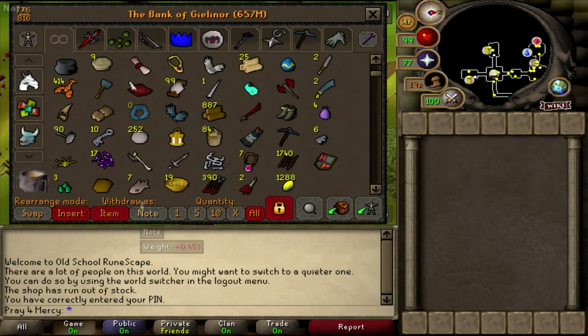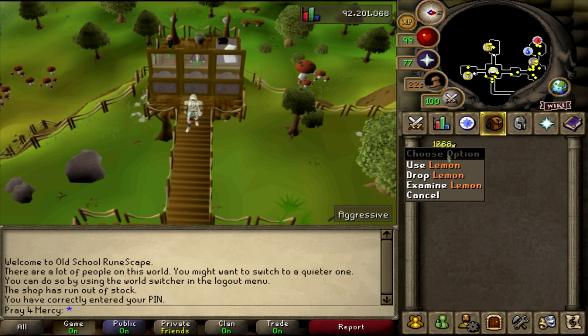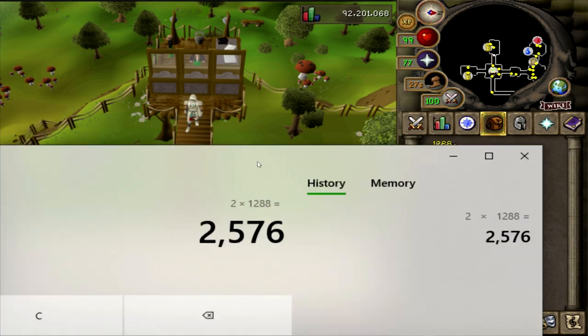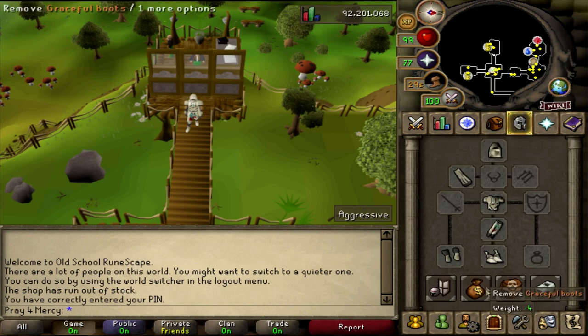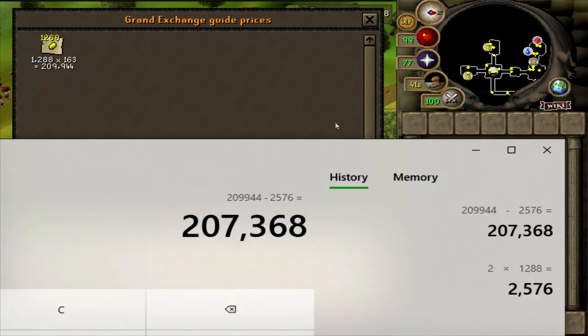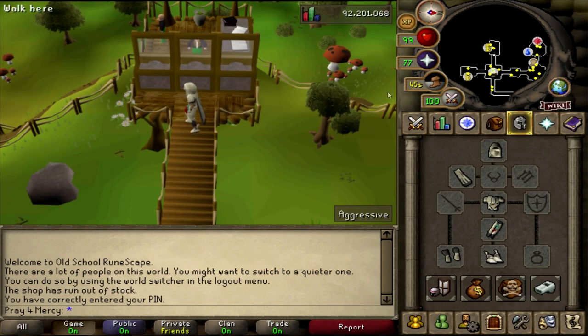The one hour mark has passed! I'm going to pull everything out and calculate this. Each lemon only costs me 2 coins, so 1,288 lemons times 2gp gives me 2,576gp total spent in one hour. The total value of what I made is 209,944gp. So 209,944 minus 2,576 equals approximately 207k profit in one solid hour!